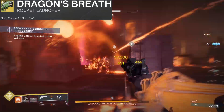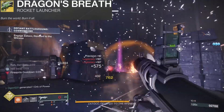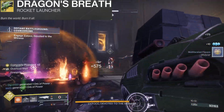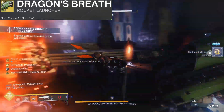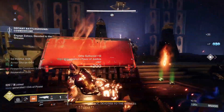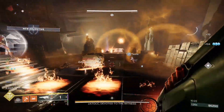So the best way to use it for maximum ignitions is to fire, then switch to another weapon until it reloads itself — much like Witherhoard. Also with the catalyst, it replenishes its fuel faster and defeating targets creates fire sprites. This thing is insane, but you gotta be careful because the ignitions will take you out if you get too close.